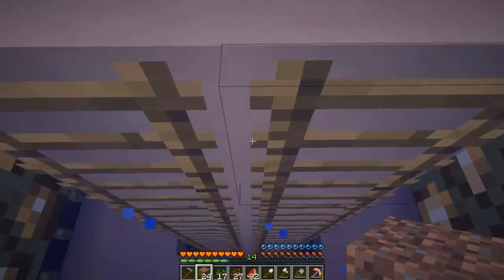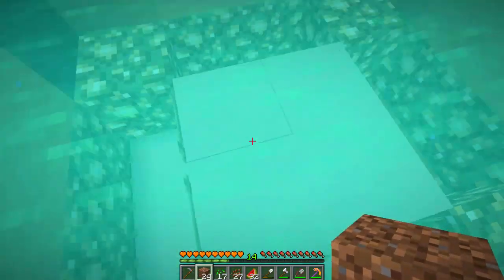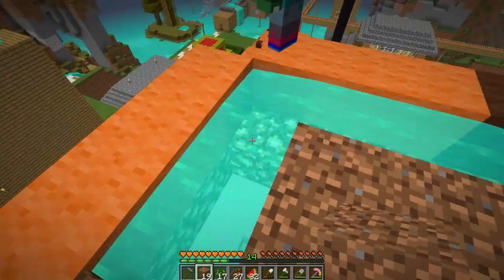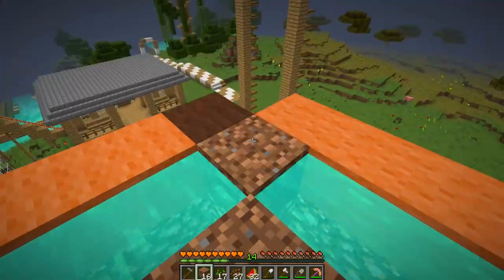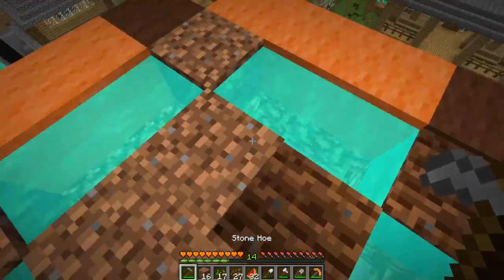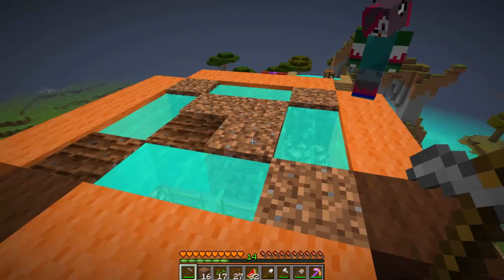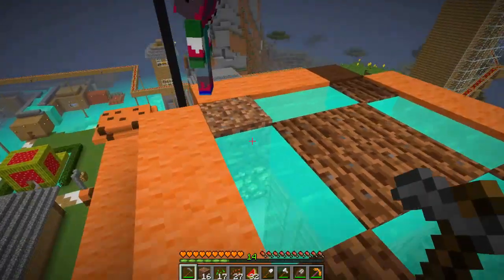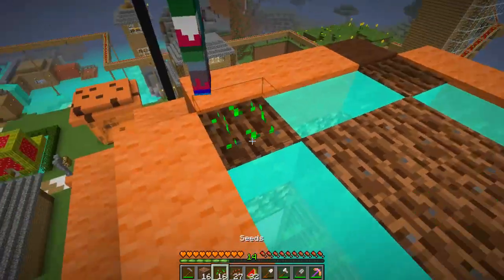Okay, we've got enough cocoa beans now. Let's go up here — this is what we're gonna do, guys. We're gonna place dirt in the middle; this is where the wheat is gonna go. Make it farmland — make it so we can place things on it. We don't want to just throw it on some dirt.